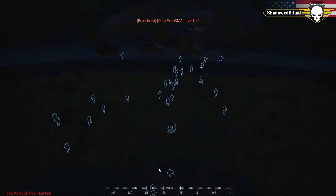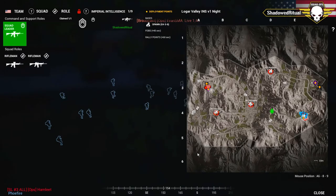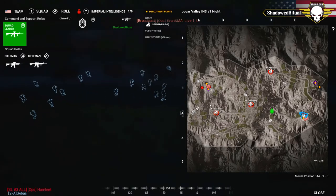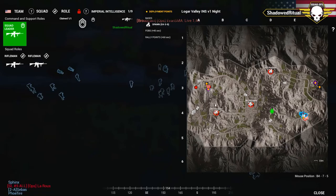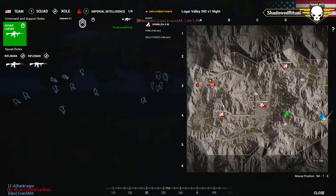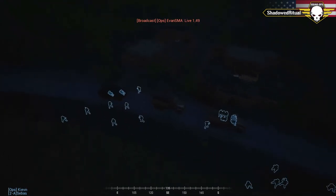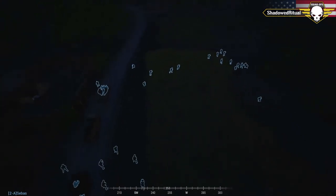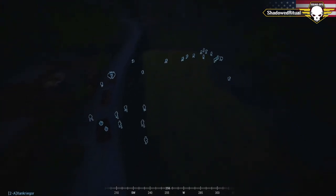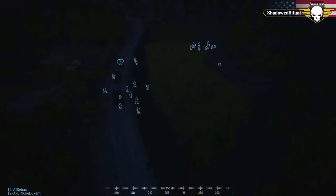It's an interesting choice — someone in chat suggested maybe they should reserve for exfil. It's a US push from the south, a single push using all three squads with a Striker squad in support. If the insurgents have an HMG on the road to the south, that may halt the advance entirely. We'll see how prepared the INS are and how well the US squad leads can pull it together.